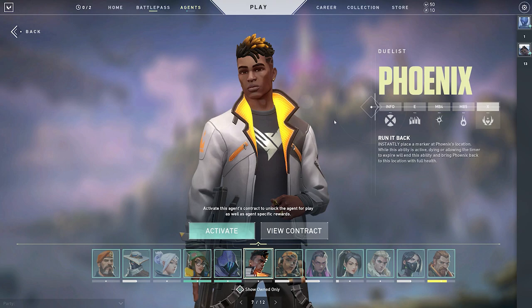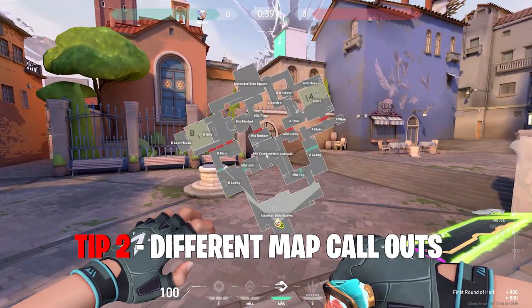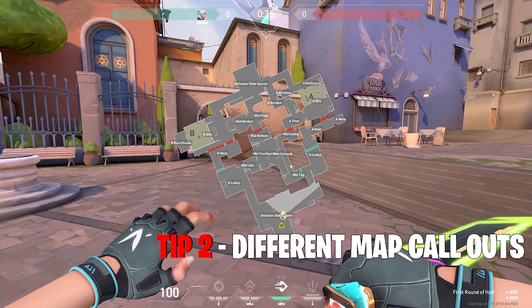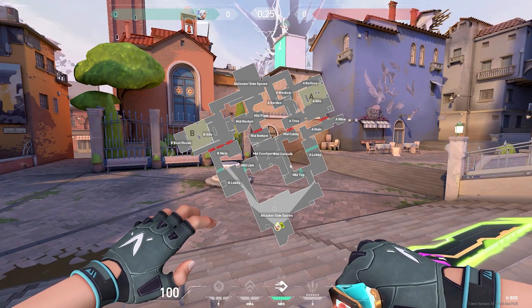Tip number two: I've noticed that not a lot of people understand what the map callouts are. My advice is to jump into a practice lobby and take a look around. There are four maps: Bind, Split, Haven, and Ascent. Jump on the maps, expand the full map view, and look at the different callouts. Over time and with repetitive action, you'll be able to grasp the callout names, which makes things a lot easier. That is tip number two.